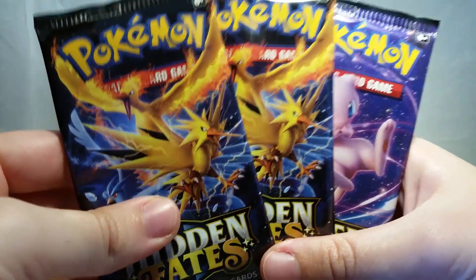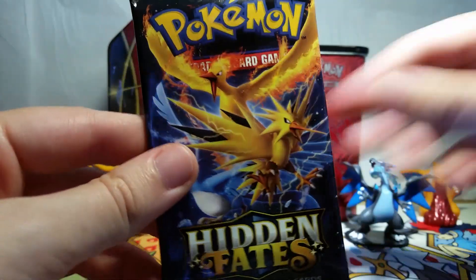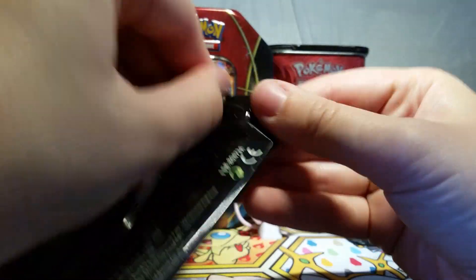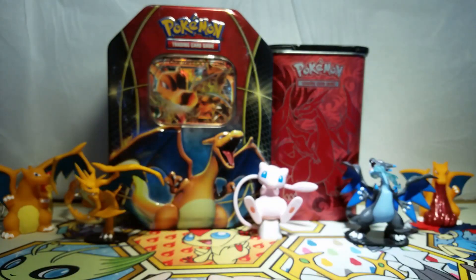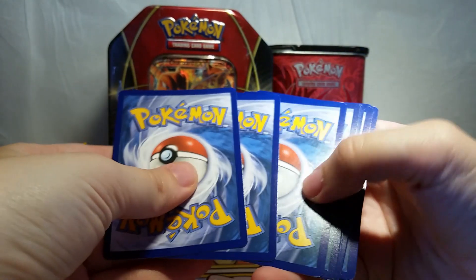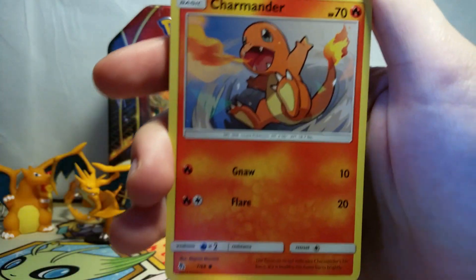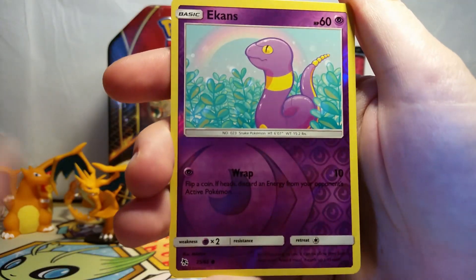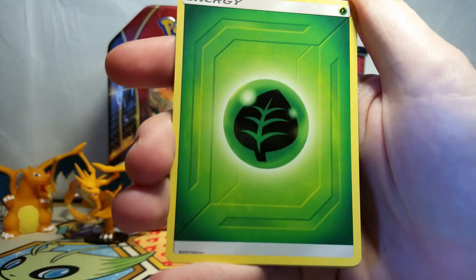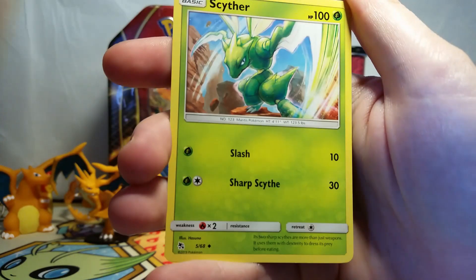And then of course we've got our three gorgeous packs of Hidden Fates Pokémon cards. This Zapdos, Moltres, and Articuno art really reminds me of the Legendary Collection, so we're going to go with that one first because it just brings back so many good memories. And look, we're opening with a Charmander. I don't know what the card trick is here, so I think I might just go for it and see what happens. So we've got a Charmander, a Psyduck, Magikarp, Staryu, Slowpoke, and Paras Reverse. We've got a Golem non-holo rare, a Grass Energy — this looks pretty standard. We've got a Chansey, a Brock's Grit — I love that — and then a Scyther. Very cool artwork in this set.